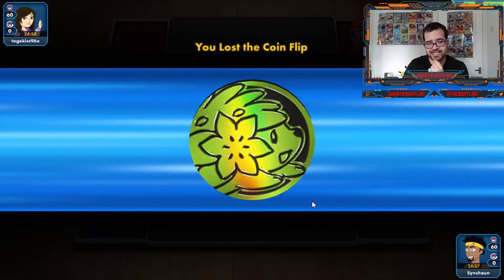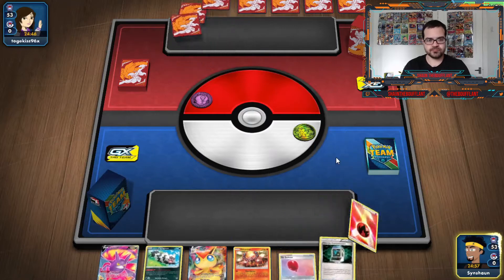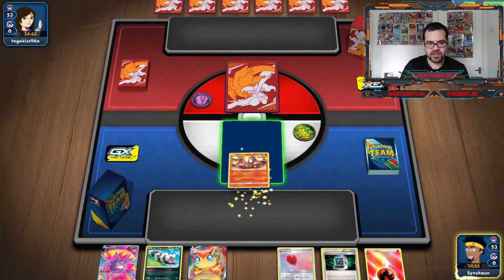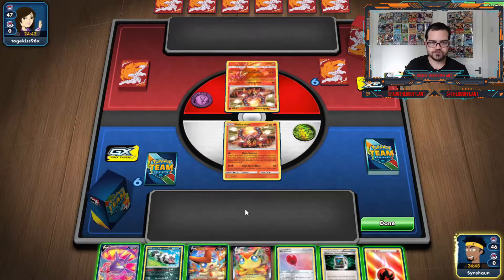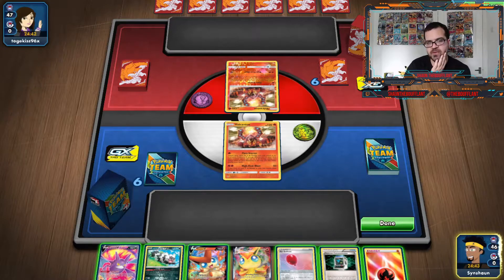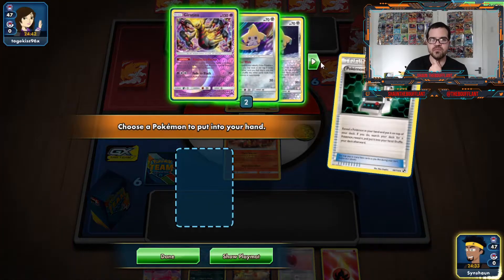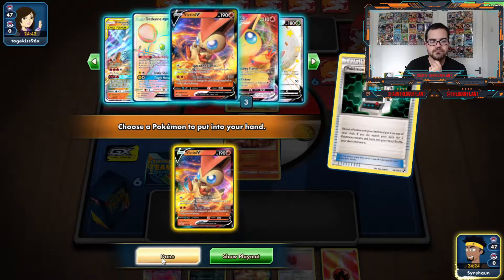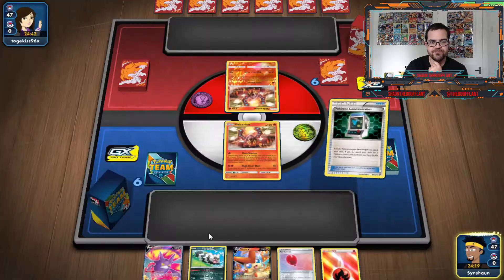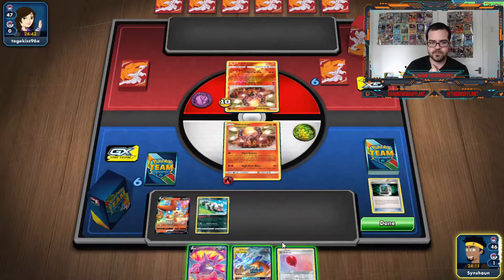We are against Togekiss 96 and they choose me to go first, which is fine. I'm going to Pokecom the Obstacoon back into the deck — or do we ping back the Victini VMAX? I think so. We'll go here — Reshizard. We don't know what my opponent's playing yet.